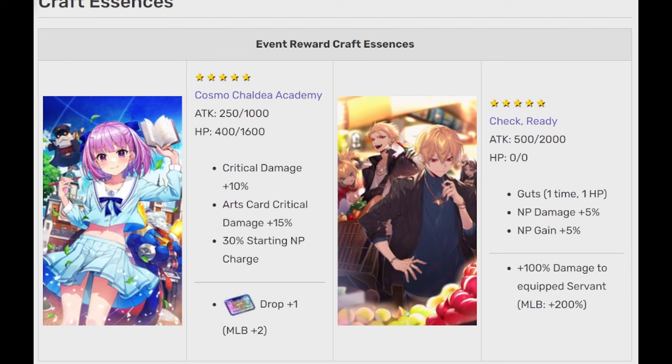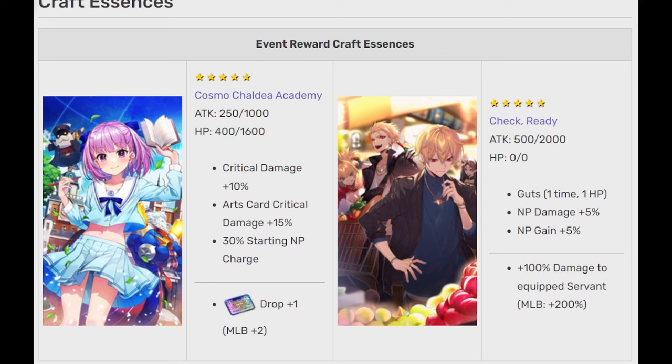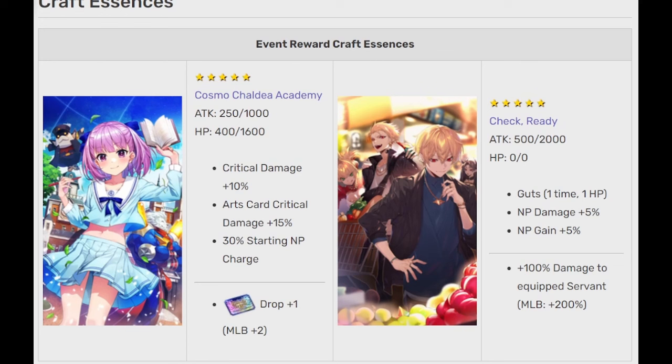Begin by farming the event currencies — even better if you got the Gacha CEs — then you can claim all copies from the Shop CE, Cosmo Caldea Academy, which will increase your lottery ticket drops. Then farm all the Lottos, and on your first 5 Lottos you will claim all 5 copies of the Damage CE, which will be crucial to clear every quest, as it provides 200% extra damage, as well as NP Damage, NP Generation, and a crucial Guts.